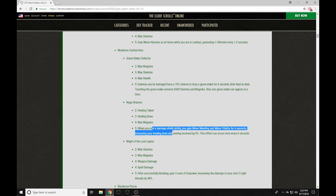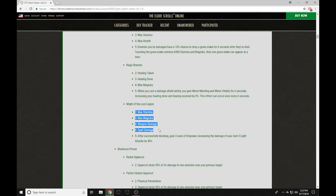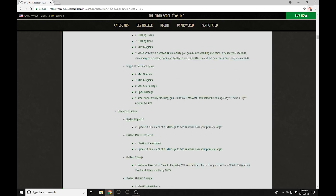The Lost Legion gives Max Magicka, Weapon and Spell Damage in the four-piece, and when you successfully block you gain three uses of Empower, increasing the damage of your next three light attacks by 40%. Interesting set for a back bar block setup with front bar damage via light attacks. I'm not too impressed by it — I don't think it'll be super great.